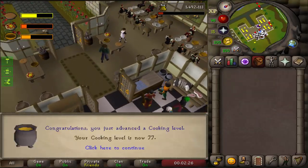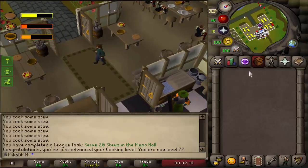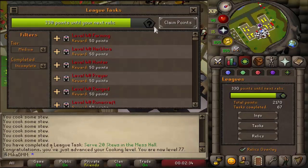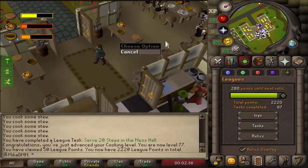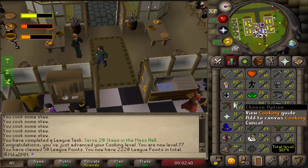Yes, it worked — perfect! We did the stew task as well, and that was 50 points just for the stews. How cool is that! Let's go back to pizzas for three more levels — I will never get tired of those XP drops. 79 Cooking, one more to go, about two more games to do.